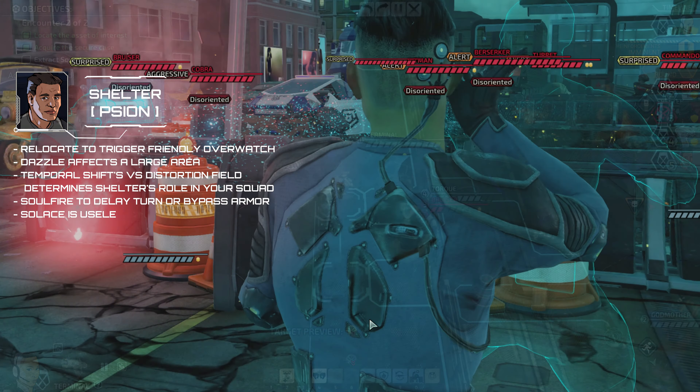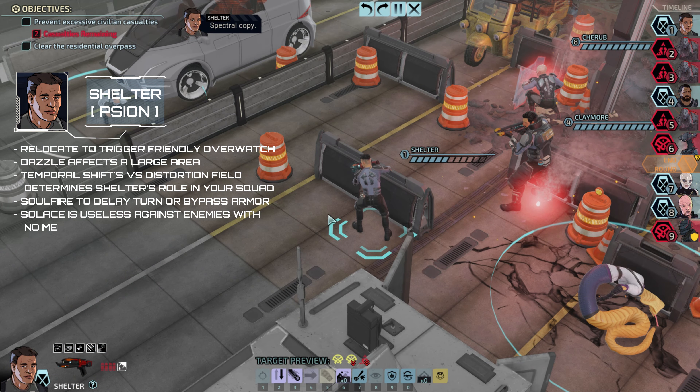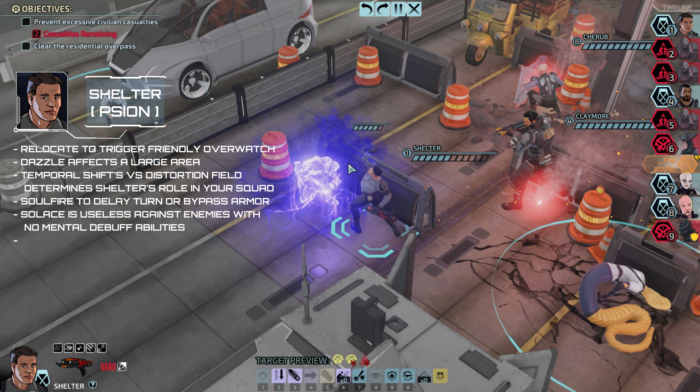Soulfire should be used mainly to delay an enemy's turn or secure kills on high-priority armored threats. Solace is situational as there are only a handful of enemies that rely on causing mental debuffs, whereas Soulstorm heals for 50% of Soulfire's damage, which will always help with survivability.